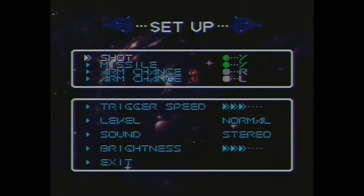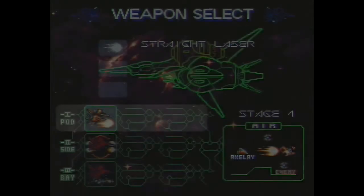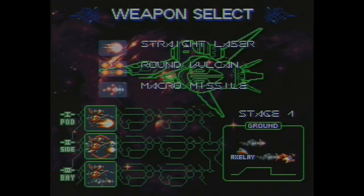As always, select your options and then go. Shotgun missile on the same button just makes things easier. Trigger speed 3 — you'll find out why later. Arms installation is complete, good luck.